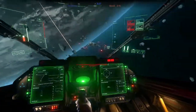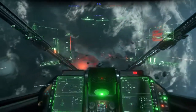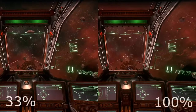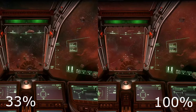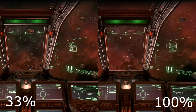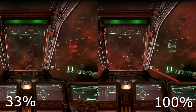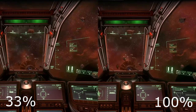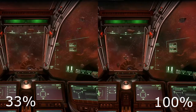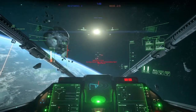Weapons also received some very interesting changes in 3.14. Energy weapons now have a certain number of shots they can fire before needing to recharge. Diverting power to your weapons will not only greatly increase the recharge rate of your energy weapons, but it will also allow them to fire more shots before being fully depleted. Diverting power away from weapons reduces shot capacity and likewise slows the recharge rate. Energy weapons with no power diverted towards them will not recharge at all.